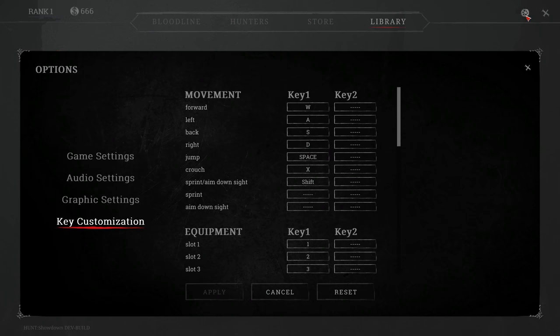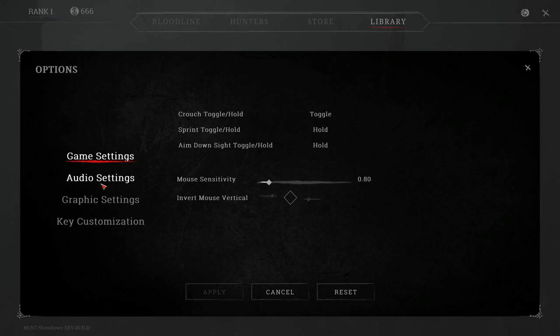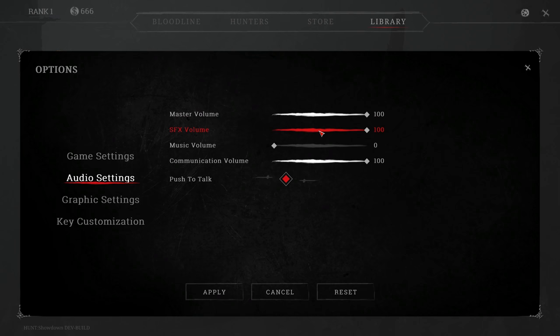Then we go to options. This is your basic layout with game settings, audio settings, graphics, and key customization. Here you can set crouch to toggle or hold - I like crouch on toggle. For sprint, same thing, I want to hold it. Aim down sights I changed from toggle to hold. You can also change your mouse sensitivity but I don't know what the value of 0.8 reflects in game, so I'll keep it for now. For audio settings you have master volume and special effects. I turn down the music because it usually leads to copyright issues.